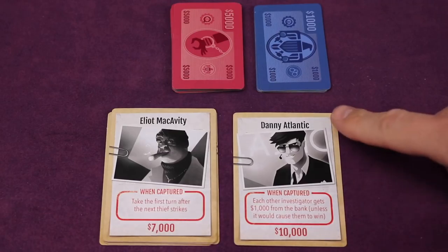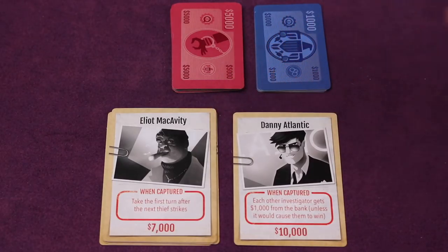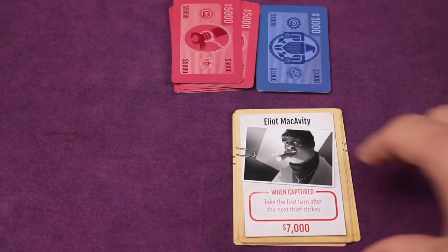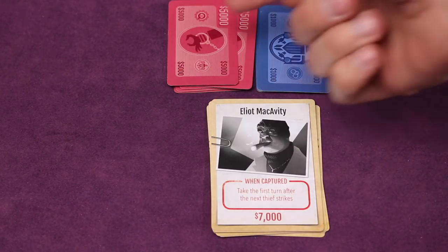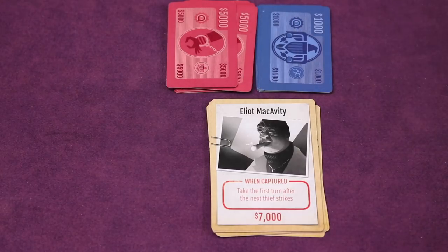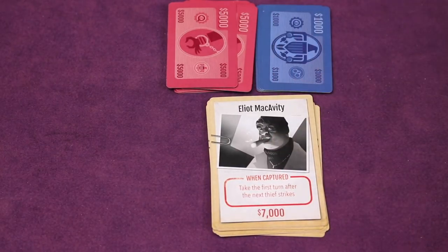There's going to be one thief called Danny Atlantic — he's the leader of the pack. You then take six other random thieves, and they get placed on top, so there are seven total thieves, with Danny Atlantic as the last one. There's $50,000 in total, and as they continue to steal things, you take off $5,000 every time they rob a location. However, every time you pay for a tip or have an unsuccessful arrest, you pay $1,000. You're trying to catch all seven before the $50,000 is gone.